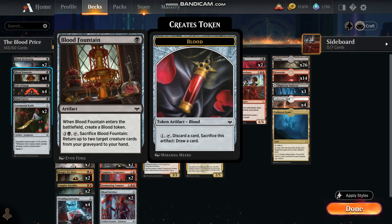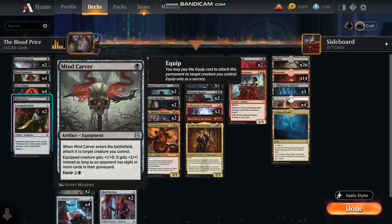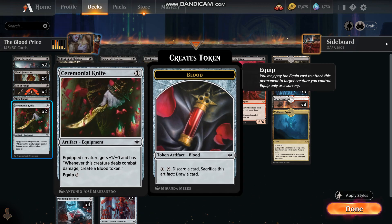Blood Beckoning, Blood Fountain, Gift of Fangs — this is a common card but a really good card. It takes out a lot of creatures in the early game or buffs your vampires, of course. Mind Carver, in keeping with the theme, and Ceremonial Knife.